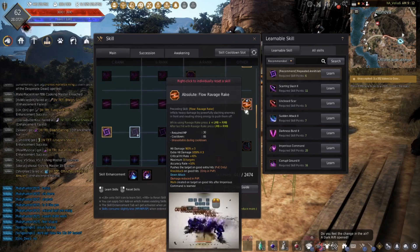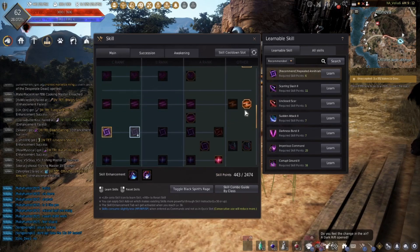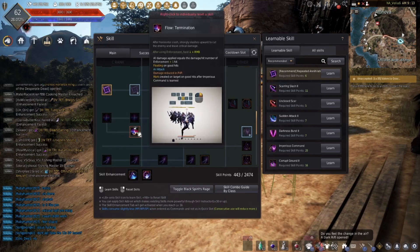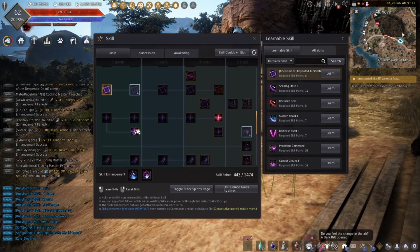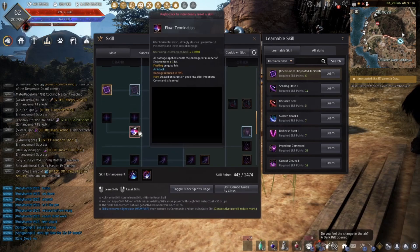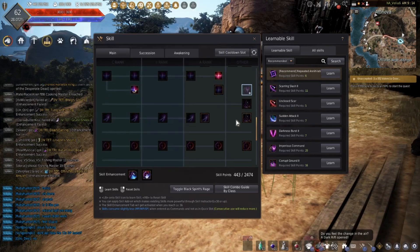Ravage Rake you're just going to have this at absolute, so that after your Succession Ravage Rake you also have the absolute to tag on the damage at the end. You definitely want to have your Enforcement Termination. This is your bread and butter PvP and PvE combo — it is included in both, so this one's absolutely necessary. You want to max out the Succession skills before you start dumping into these, but the Termination Flow does need to be on there so that you get that extra damage in both PvP and PvE.